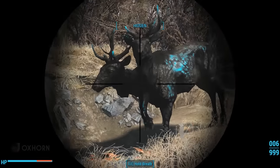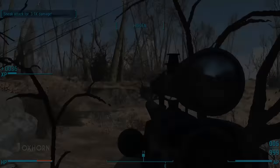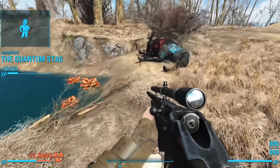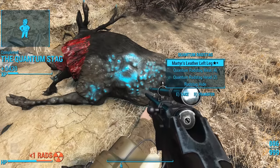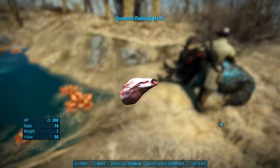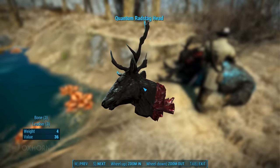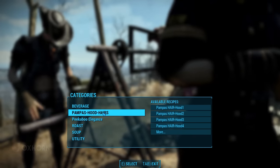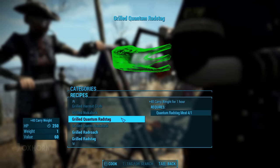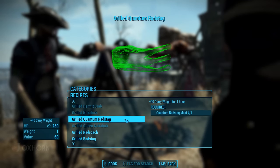If we kill it, we complete the quest: The Quantum Stag. On the body, we find a legendary item, four pieces of quantum radstag meat, and two quantum radstag heads. The uncooked quantum radstag meat heals 300 HP at the cost of 16 rads. The heads can be scrapped for bone or leather, and the antlers are tipped with blue Quantum. Taking the meat and the antlers back to our settlement, we find two new recipes in the cooking station. The first is grilled quantum radstag, which grants us plus 40 to carry weight for one hour — compared to the plus 25 carry weight from regular grilled radstag.